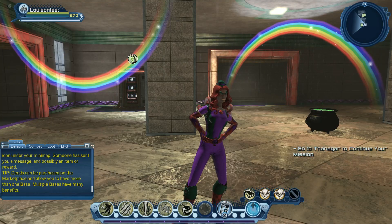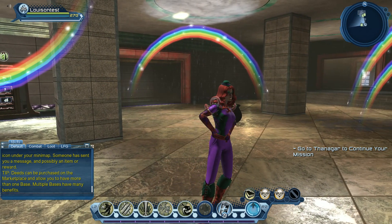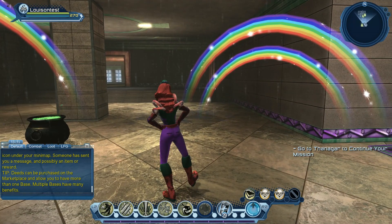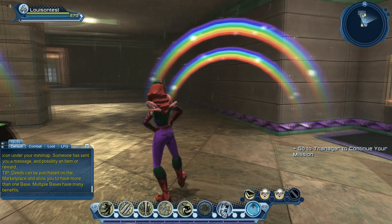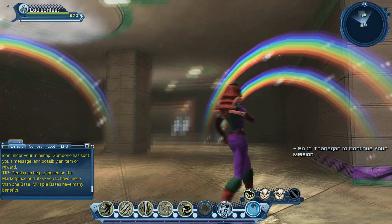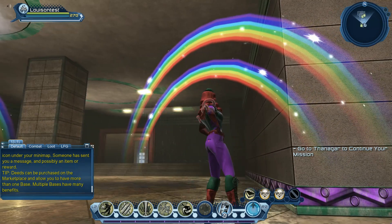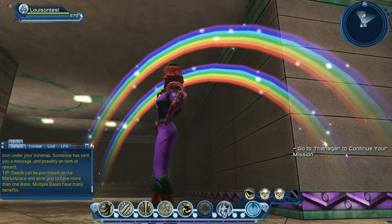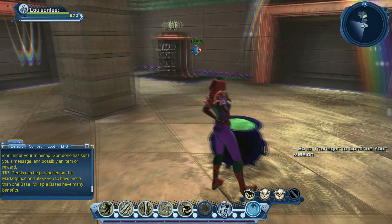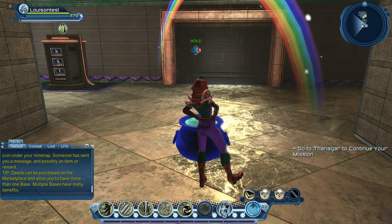Now we're checking out the St. Patrick's Day 2020 base items. Once you collect any seven of these base items you'll get the feat called That Feeling Like Something's Off, worth 10 feat points. We've placed all base items in our base. First up we have the Double Rainbow — it has a sparkling effect, like two rainbows in one. Then there's the Cauldron, which has an interactive effect by pressing E or three on your controller.